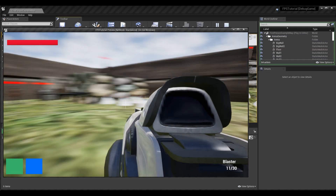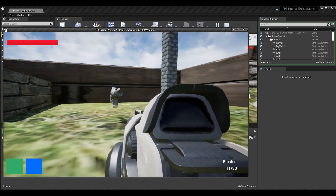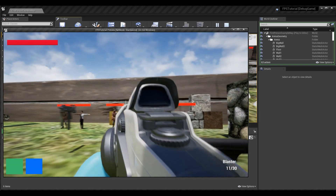What's up guys, Sean the Bro here. Today we're going to be covering how we can swap weapons with weapons that are around the map or on the ground, and limit our inventory to a specific number of weapons.